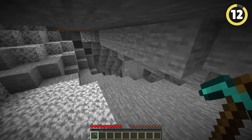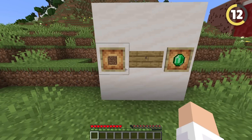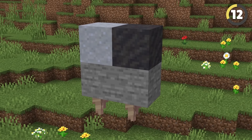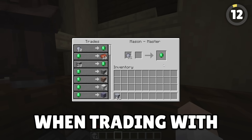Finding emeralds is incredibly difficult, but there is a way to get an infinite supply of them using dirt. Turn three dirt blocks into mud using water, and use dripstone to turn them into clay. Now you've found yourself an infinite money glitch when trading with the stonemason.